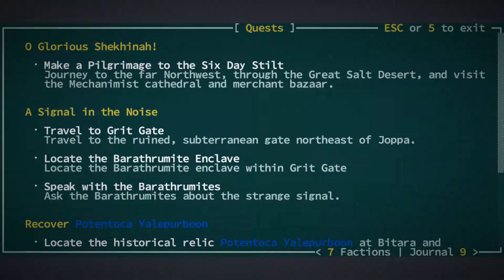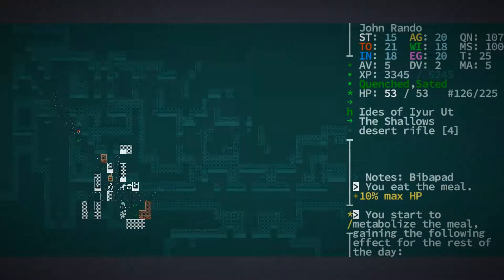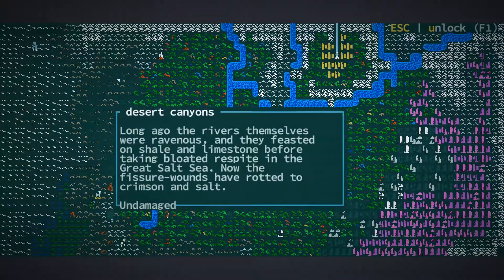We could go to the Grit Gate, but I don't think we're really a high enough level to be able to take advantage of anything that comes thereafter, because I certainly don't want to be going to Golgotha at level six. So let's see if we can find anywhere nearby that we can go to that is going to be meaningful in any possible way.